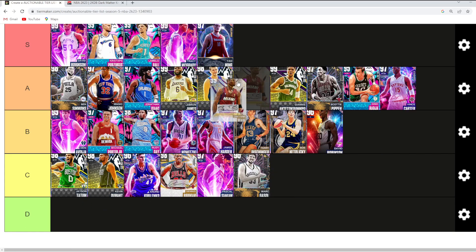The last card is another Dark Matter — D-Wade, and I'm throwing him in A tier. I know this card gets a lot of hate, and I understand where people are coming from, but I think he's actually such an elite card, especially with his defensive stats and badges and overall animations. Let me know in the comments what you think about my auctionable card tier list, and I'll catch you guys in the next one. Peace!